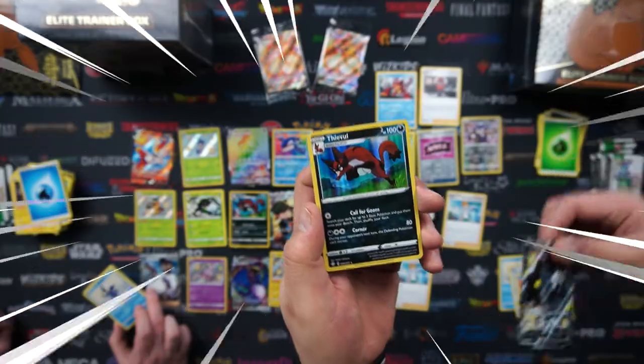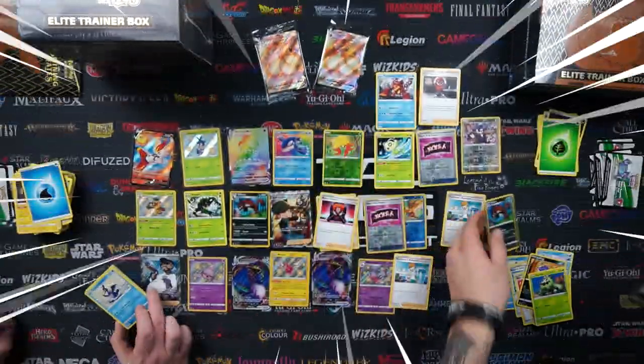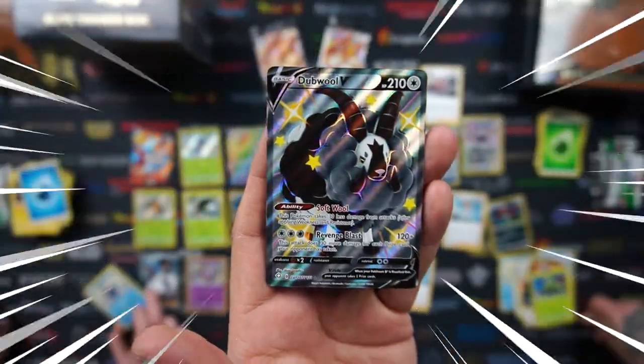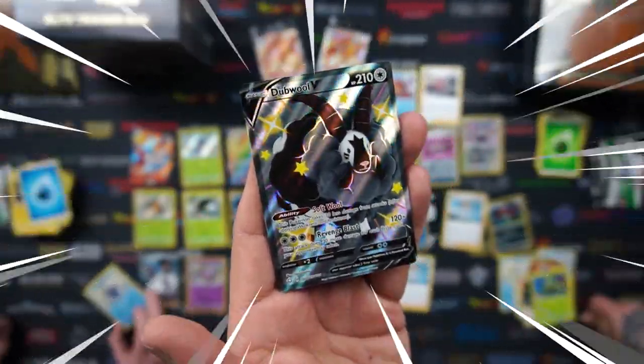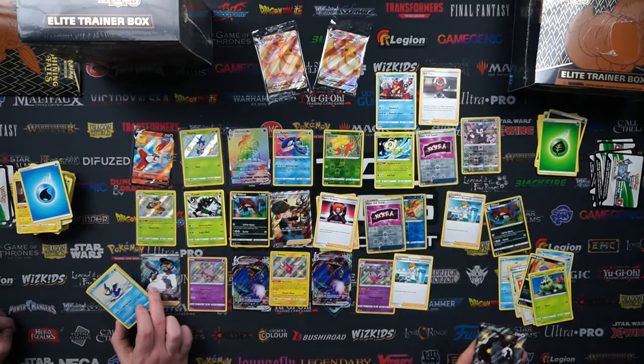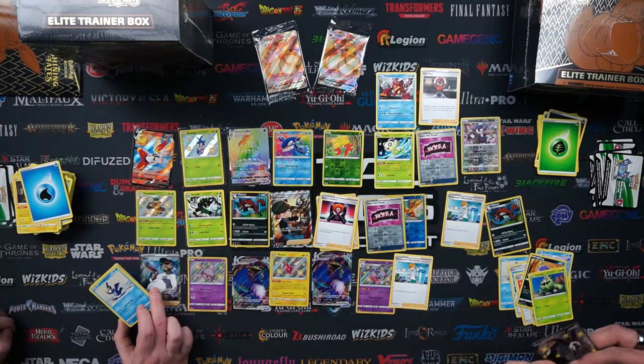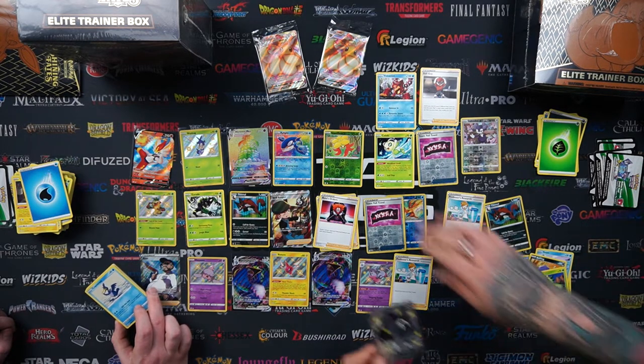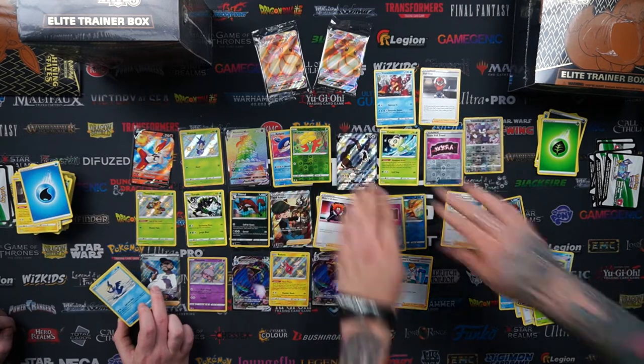Nice double for that — and we follow that with a Thievul holo. Have a look at the double — that is super cool. Doubles are really sick when they're shiny. That is insane — I think it's our first shiny full art! I was going to make a comment that it was a Charizard pack, but I don't want to go too early and jinx anything.